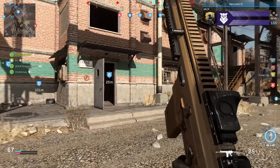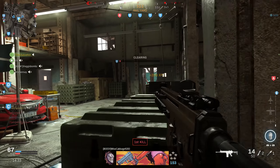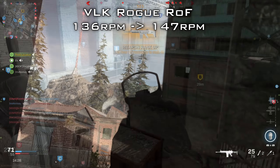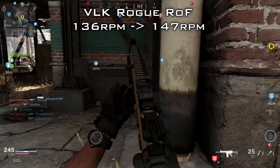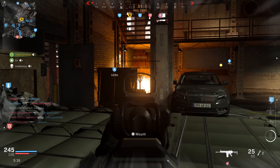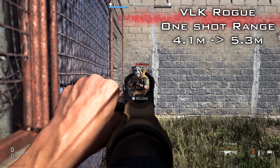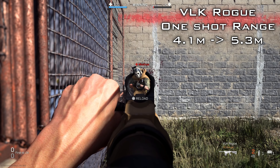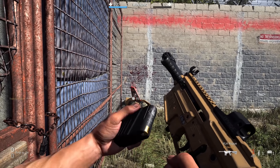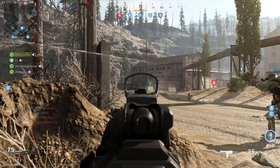The VLK Rogue shotgun got some pretty serious buffs. First, they slightly increased the rate of fire from 136 rounds per minute up to 147 rounds per minute — a nice little boost. More importantly, its one-shot kill potential went from just 4.1 meters up to 5.3 meters, which is very respectable considering this is a semi-auto with a decent fire rate that lets you get a second shot off quickly. This gun is going to be much more effective in close-quarter situations.